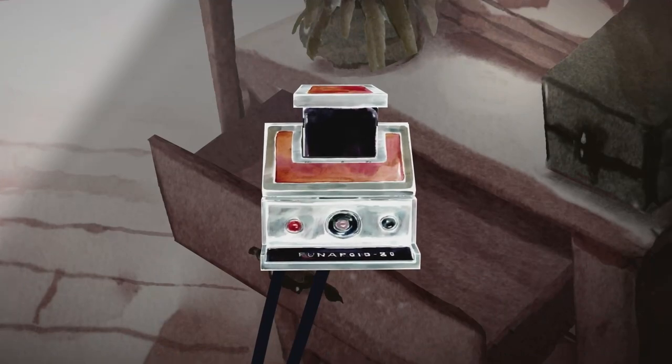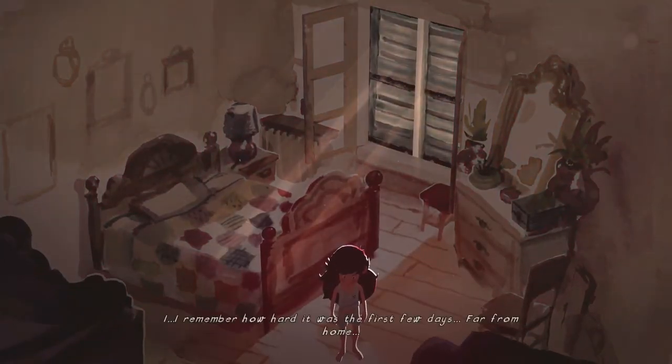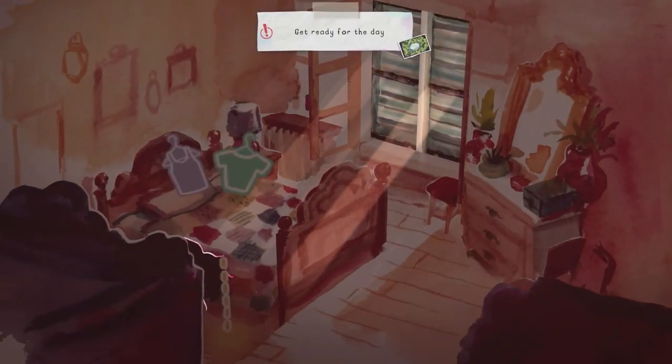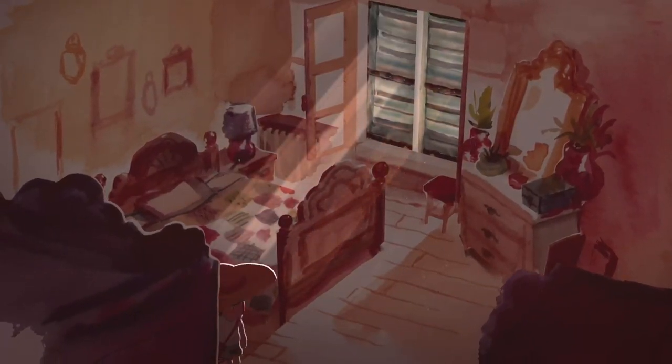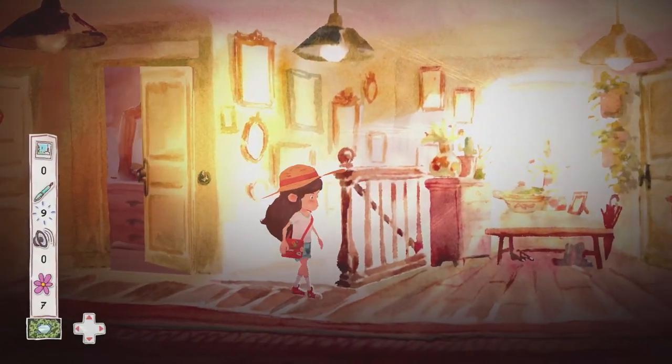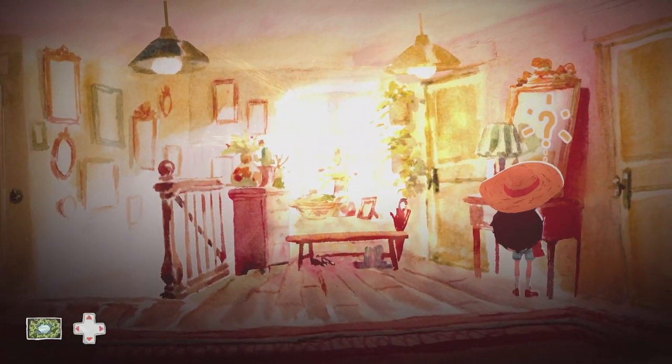So we are tasked to get ready for the day, and there is a blue star on the floor — interact with it and that will get you dressed. Before heading downstairs, we have a few collectibles to grab. We have our first word collectible at the top of the stairs, and then our seventh sticker on this unit here.